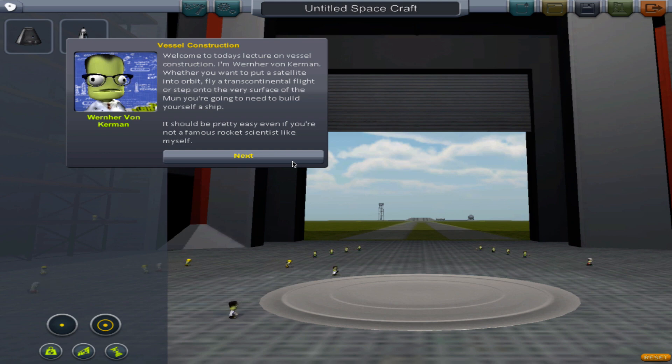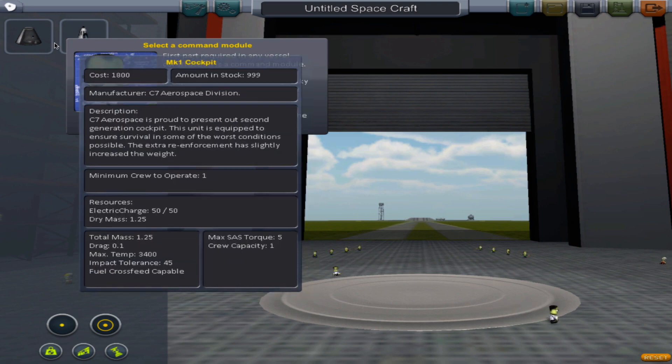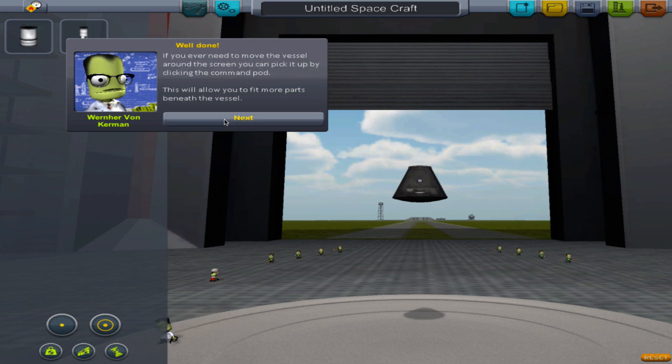The first part required in any vessel construction is a command module. This part will either contain a plucky Kerbal crew or an automated pilot mechanism. Select the command module from the parts list. Interesting choice - not what I would have picked, but after all you are not a famous Kerbal rocket scientist like me.